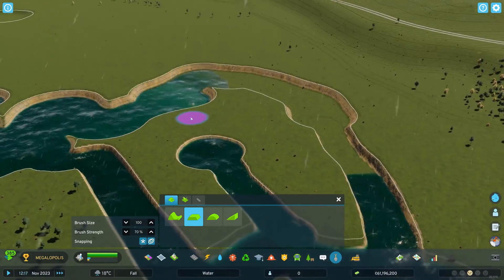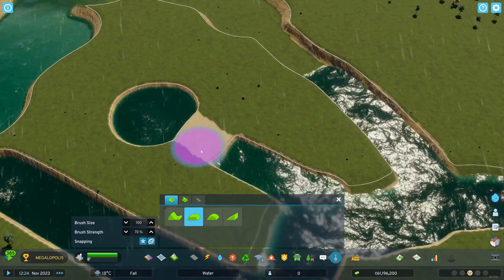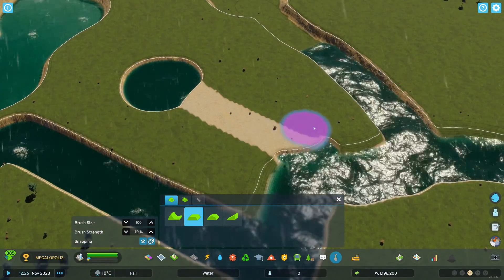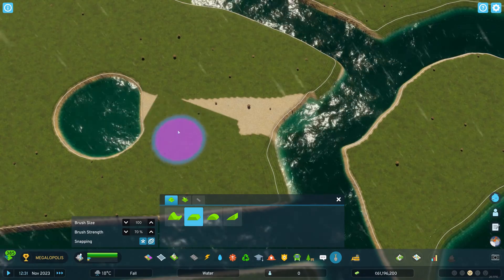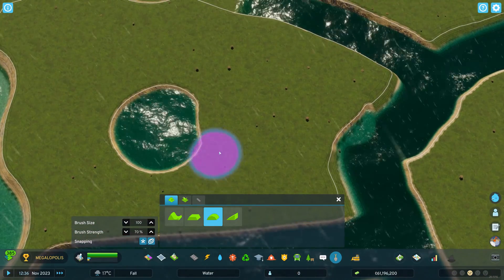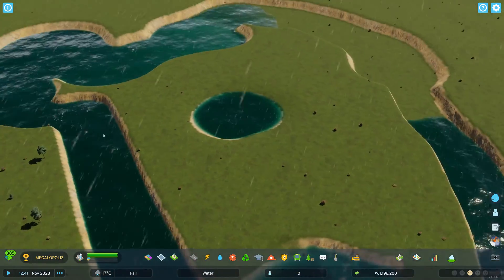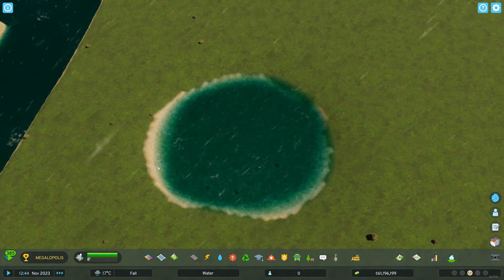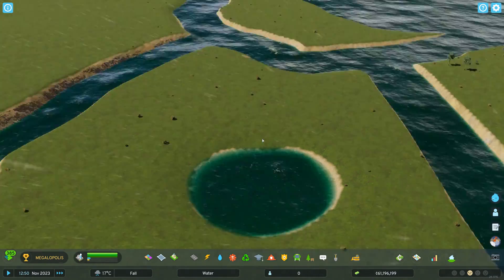Let's have a quick look at the pond. We got it filled in — great. What we do now is close the terrain canal. We get some sand, but if you go over it again it will disappear. And that's your little pond — the water will stay there. You can delete all the bushes.